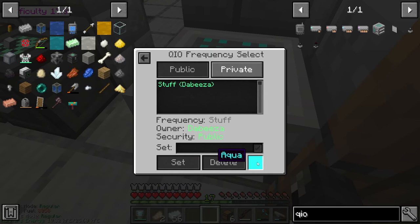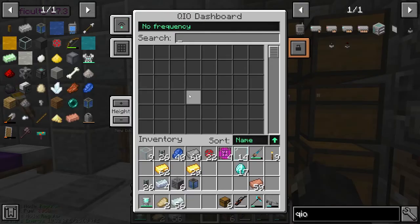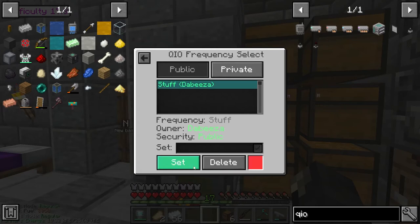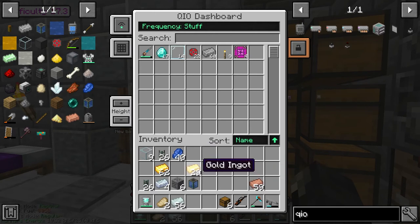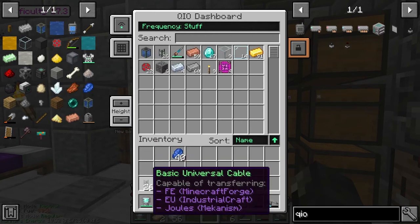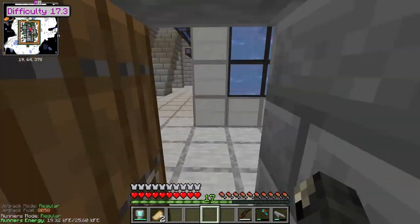I'm setting it to blue. Okay, the QIO stuff is all set. I just need to make another drive to make sure that we can have a lot more items.